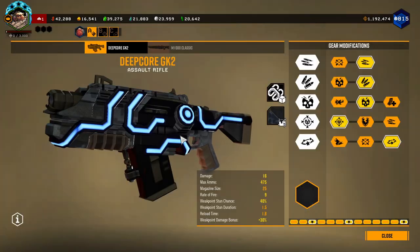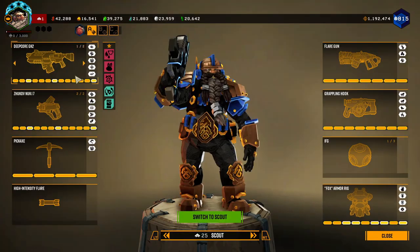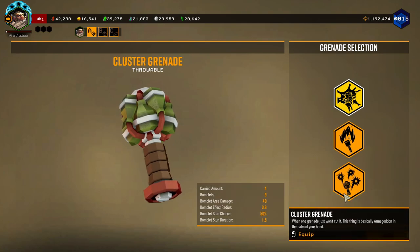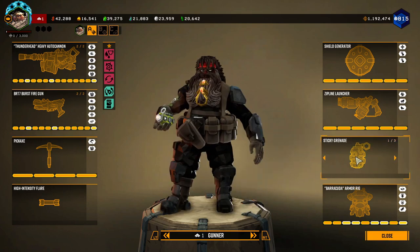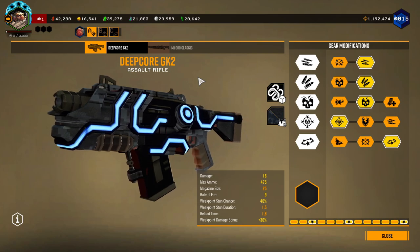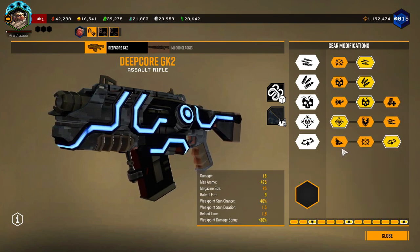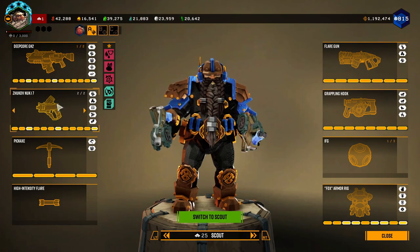Next we move on to Scout with GK. GK is pretty freaking boring, and that's generally what you want. As for grenades, honestly I think the sticky is the best one. Incendiary grenade is the worst, and cluster is okay. Pick whatever one you want. Deep Core GK again is a pretty boring weapon. This is the base build I would work with. You can always do recoil dampening or high capacity mag in T3, and T5 is also whatever you want because there's no overclock to synergize well with stun. Other than that, it's a basic bitch weapon.